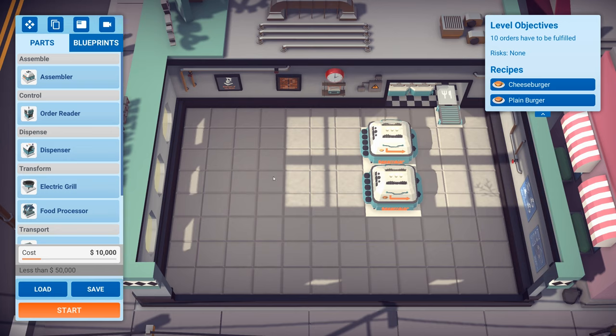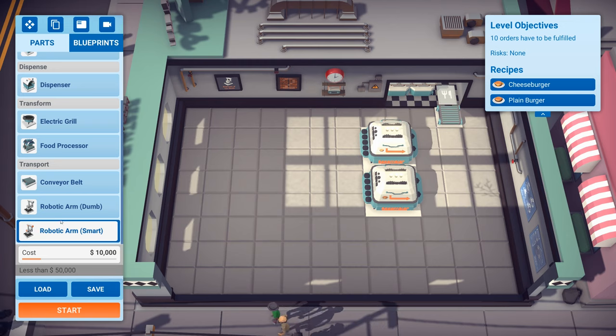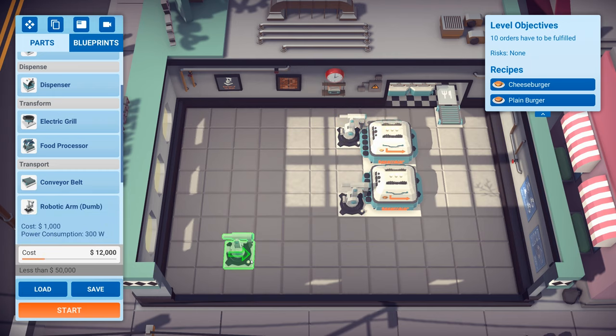Now that we've got that going, we need to feed stuff into them to get started. Dispensers will dispense raw ingredients. Processors will process that. Grills will obviously cook. But to get anything put into these, we're going to need robotic arms. There are two kinds: dumb and smart. Smart is for when it shouldn't just grab anything from in front of it - think of it like a filter inserter in Factorio, if you play Factorio. Dumb will just grab whatever it can. For dispensers, we can just go with dumb - it's just going to grab the buns. Let's put them both there.